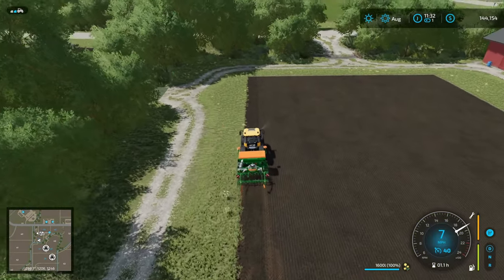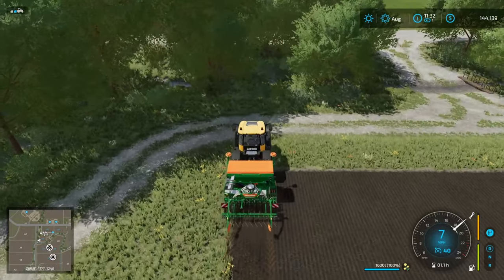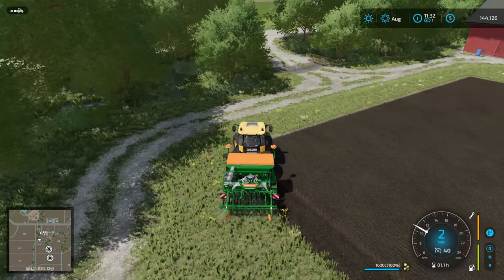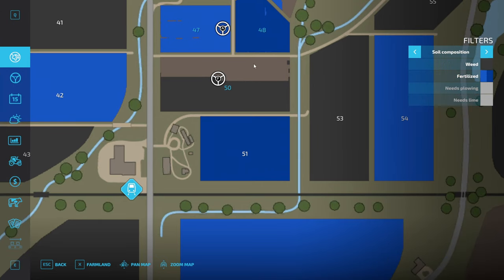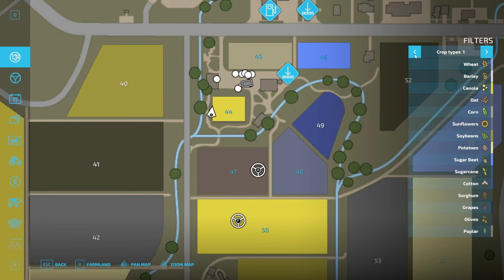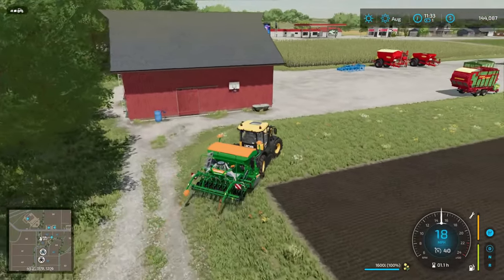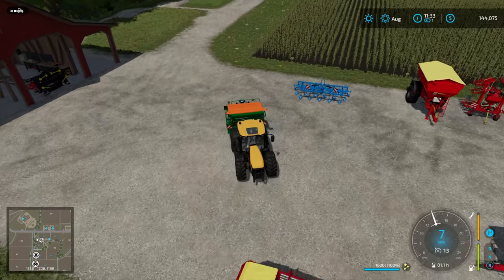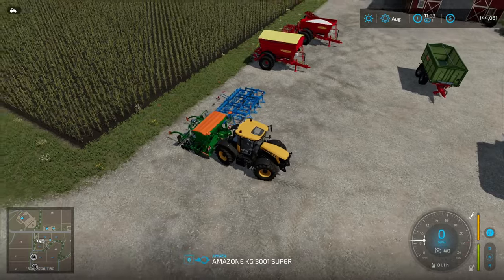Done — got plenty of seeds left. Wait, it says 1,600 more left and it looks still 100% full. Did it not plant? Let's look at the field. Oh, because we have it set so the helper buys seeds. That's fine for now — it saves us the trip to buy pallets. It kills a little bit of the immersion, but I'm okay with it. That's why our seeder doesn't show any seeds used — the helper automatically resupplies the seeds. That's it for the seeder.